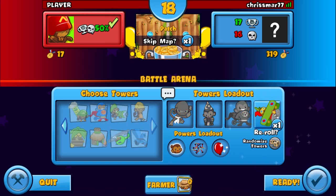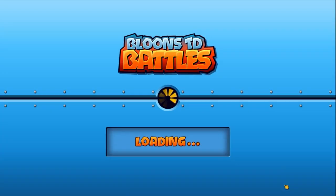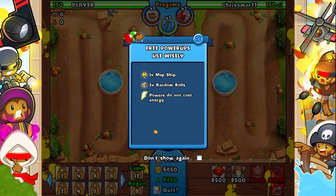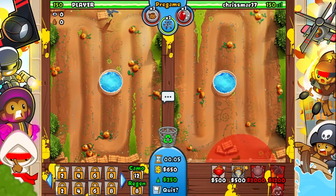You can see we're playing a patch here. I've played this a couple times. You can see my tower loadout. I've got the Ninja Monkey, Monkey Apprentice, and Super Monkey, and then I just go with the random tower, whatever I get. I don't really use the fourth tower that much unless I get something interesting. The Banana Farm I don't really use this game.